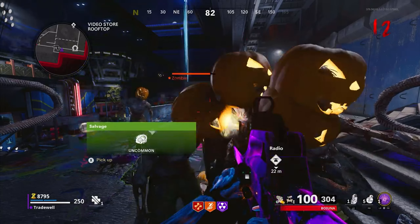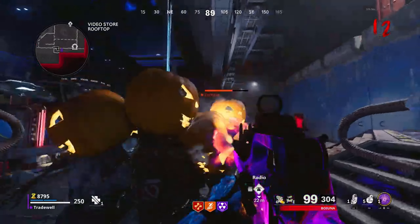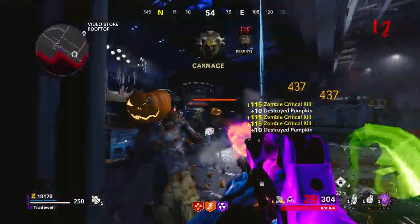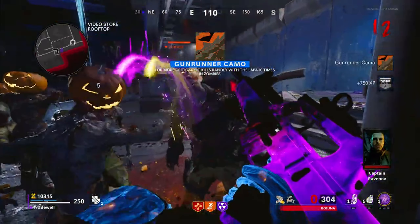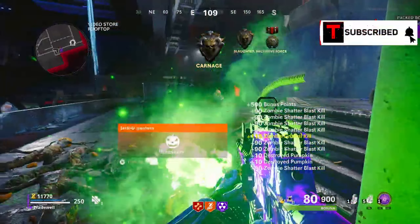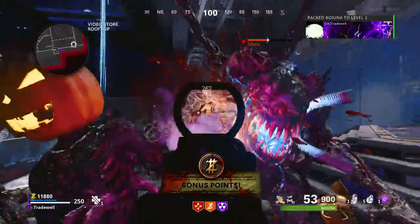What's going on YouTube, this is Trade Wild and today we are back inside of Cold War Zombies on the new map Forsaken. As you can see on screen, this is a pile-up position that has been used before but it's been patched in the recent update. Us glitchers have found a new way of getting into this position.